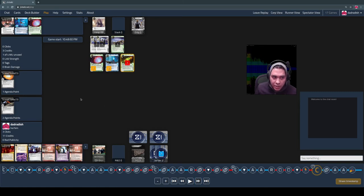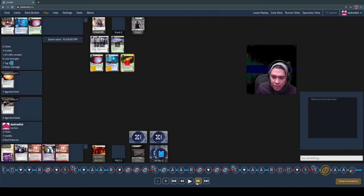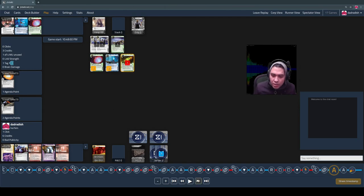One thing the runner might need to do is stay above eight credits — because if they run and it activates Public Trail, I can play it. The runner made a successful run on the last turn, so Public Trail gives them a tag unless they pay eight. The runner doesn't have eight, so they take a tag. I have Orbital Superiority in the remote — advance, advance, boom. The runner's flatlined. They only had three cards in hand, and I did just enough damage to flatline them. This was my first flatline win. In System Gateway, it's kind of tightly enabled within this smaller card pool.